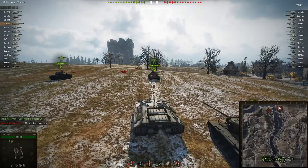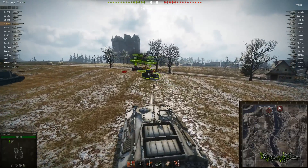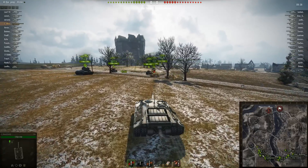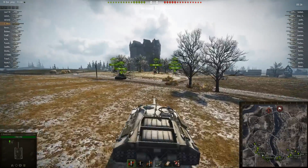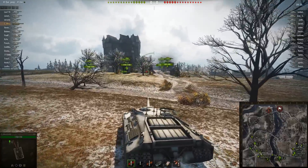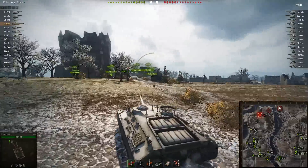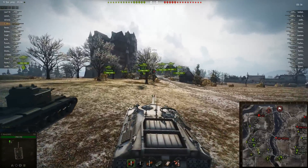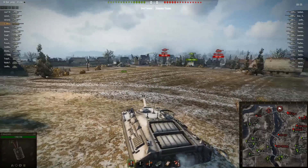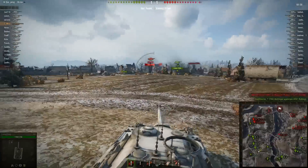The downside of this tank is it's incredibly slow — like watching grass grow. In this assault match you only have 10 minutes, so I'm going to be hard pressed to do anything other than push up the left side of the map. If I go on the right side it will be very difficult to get anywhere in time to actually help my team. So I'm going to play semi-risky and hug the ridge first to get to the battle a little faster, though I'll still pretty much arrive last.